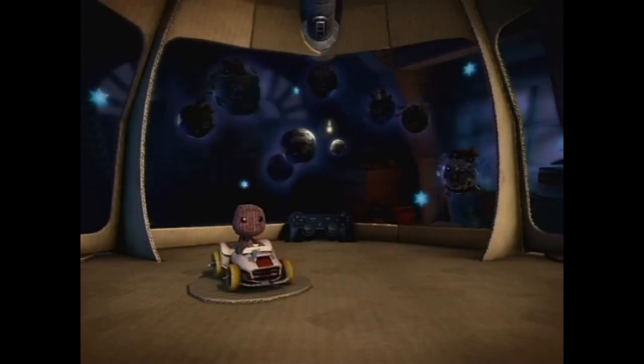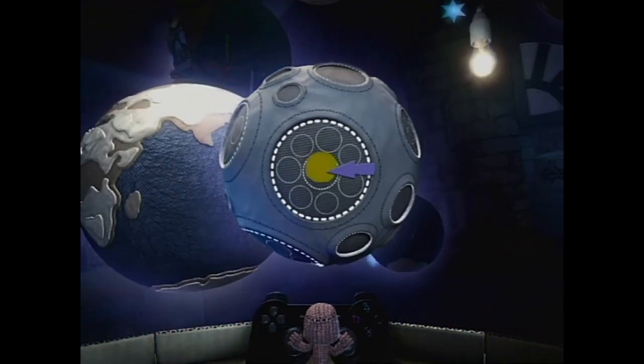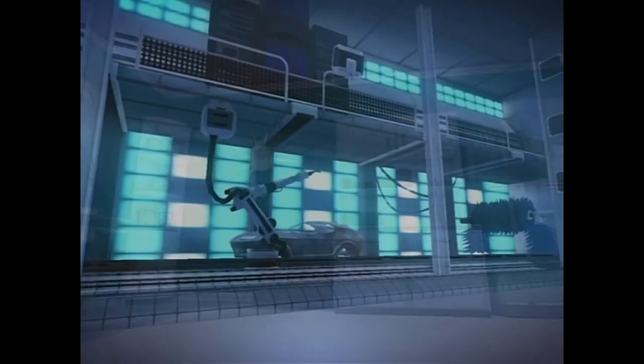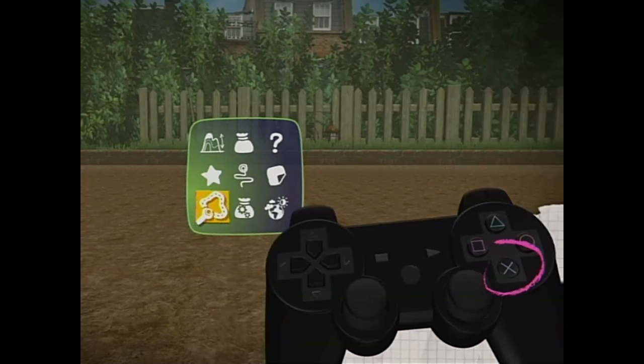We're giving you LittleBigPlanet carte blanche to create your own track — a race course designed and kitted out by you. We shall begin this work of art in a suitable creation crater on your moon. A selection of themes is available for your perusal, so open your popit and select Create, Track and Arena with the action button.